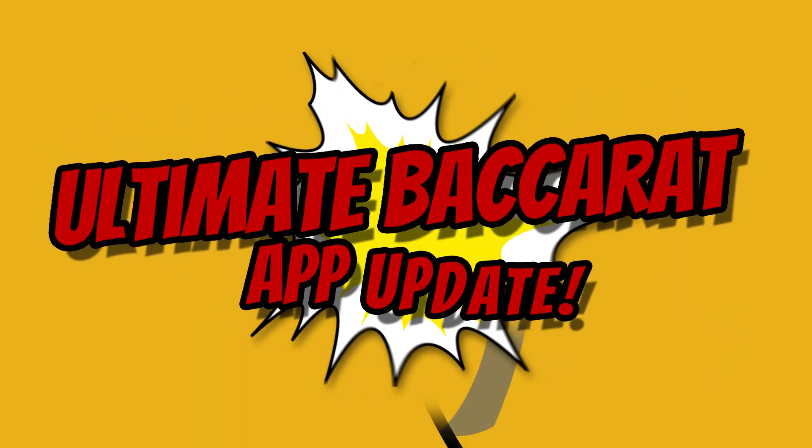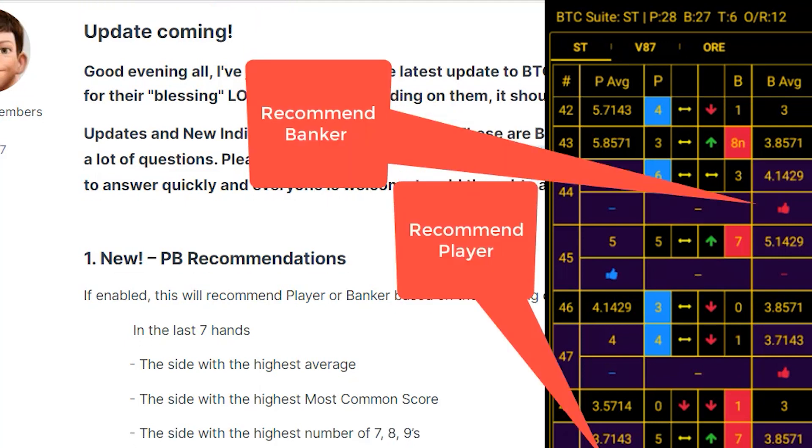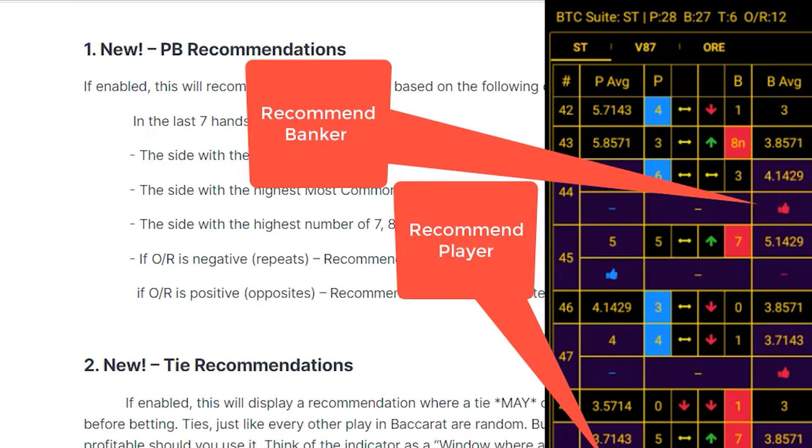I wanted to go over some of the new updates in the Ultimate Baccarat app. First off, the player-banker recommendations, and you can go to the thread — I'll link it down here in the bottom if you want to read the details. A player-banker recommendation — I am going to show you some screenshots here, but let me just talk through them first.